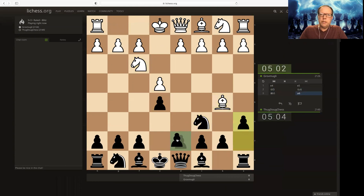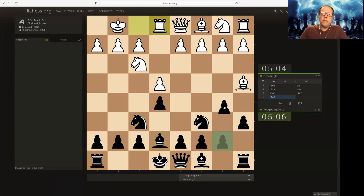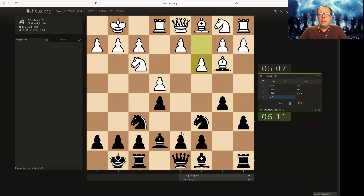Drew Lopez with exchange. We're getting possibly a Marshall. This could be interesting. Or do we get an anti-Marshall? We get a Marshall. It's just Marshall.